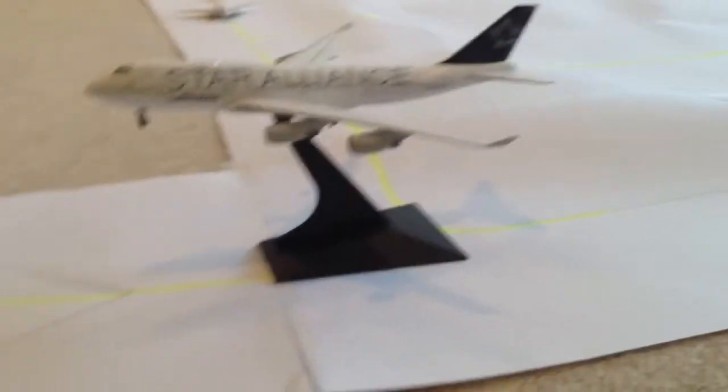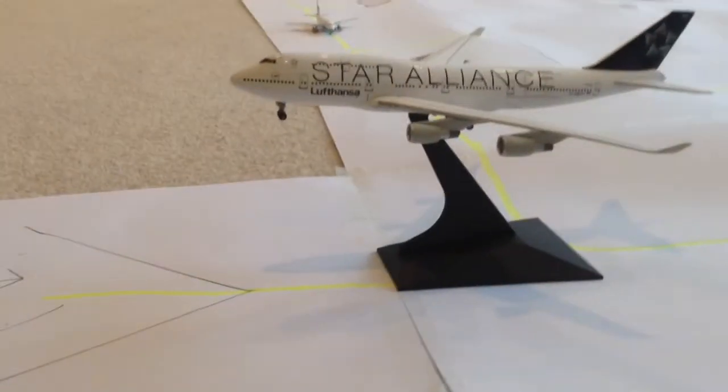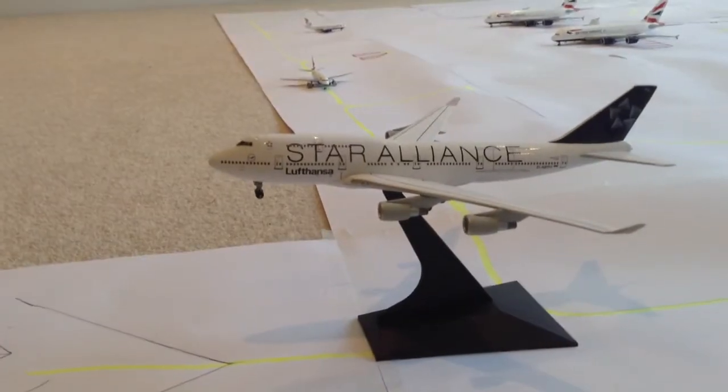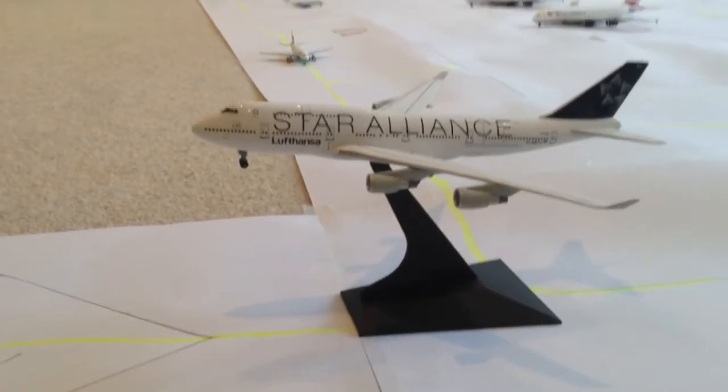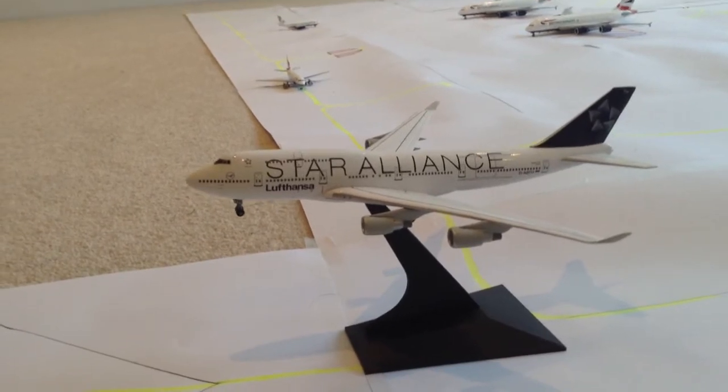Then over at the end of the runway I've got the Lufthansa Star Alliance. It would be quite strange to send a 747 on such a short distance from Frankfurt, but this is because it's going for a pre-clearance off to Los Angeles to save time for the holiday tourists. Then along there is Terminal 5, which I'm going to build soon. I've got the short-haul gates — four of them along here — and four long-haul gates. I'm going to order the 747 to go there and the 777 to go there.